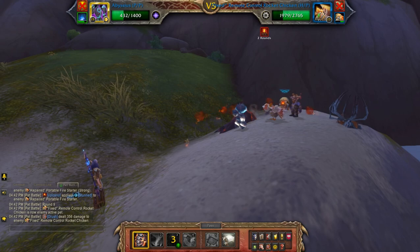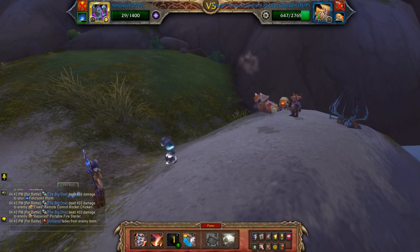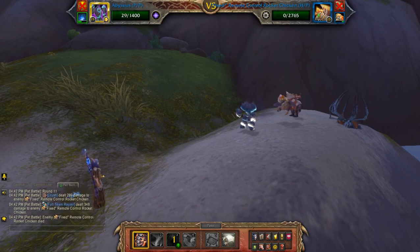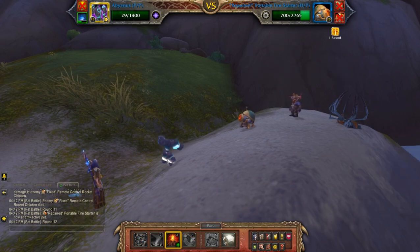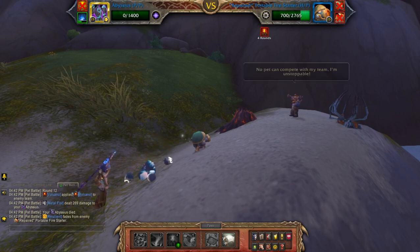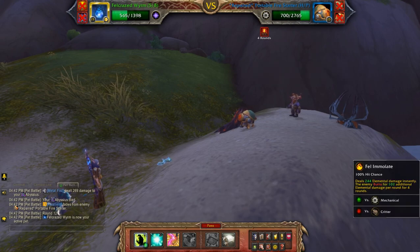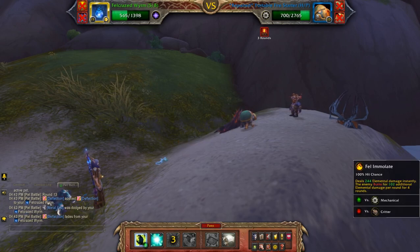Nice little stun there. Remember, this guy will just do one move and then he's going to die. I might just throw the volcano out again. I do have my backup pet which can avoid some of the damage. I am actually faster though, but it's not quite enough to finish him off, so I might deflect here. Then fell immolate.